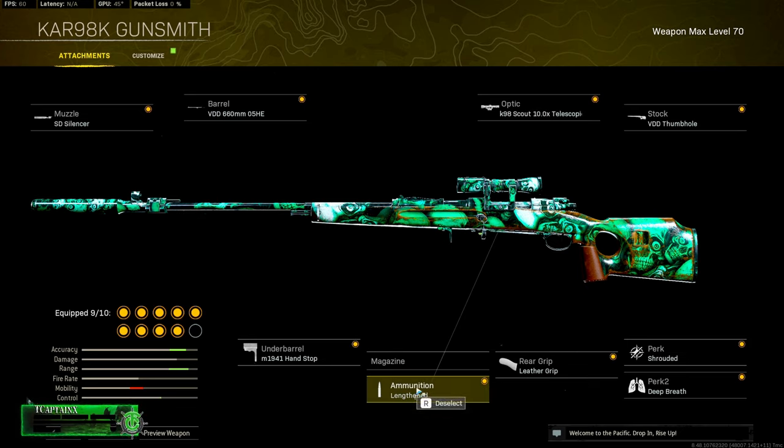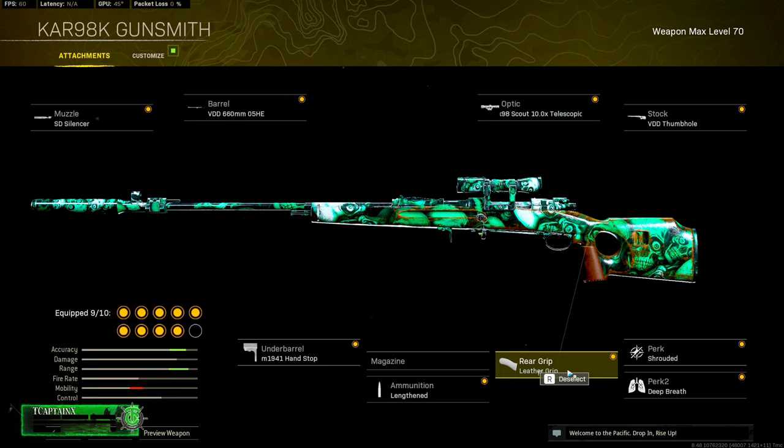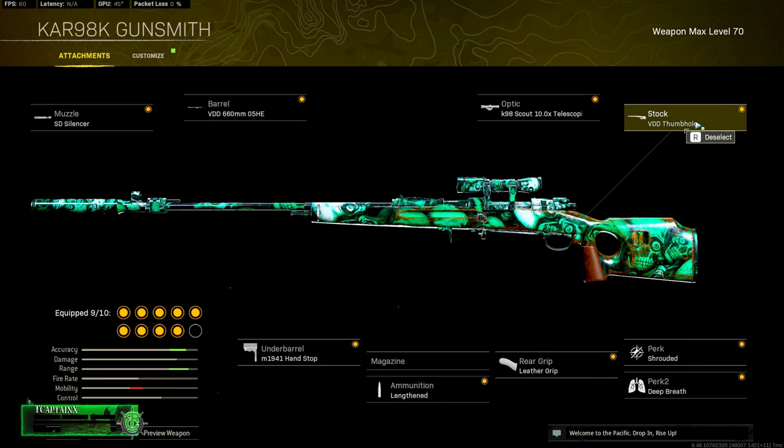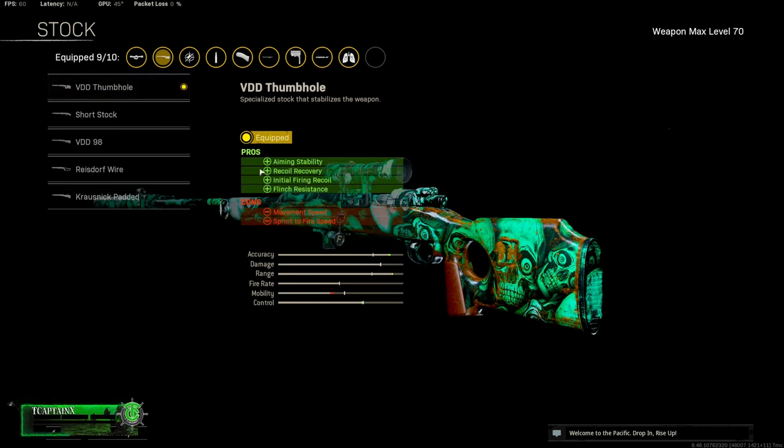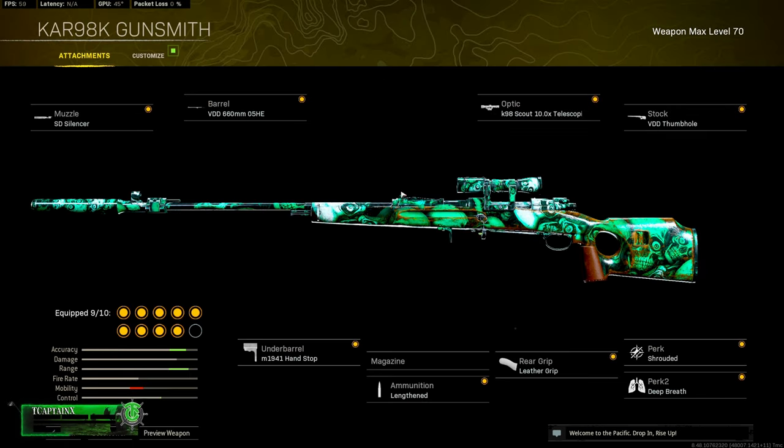Lengthened ammo is very important because it helps with bullet velocity. I'm not using a magazine because none of them seem to have really any useful pros. I'm using the leather grip because that helps with aim down sight speed. The VDD thumb hole helps with flinch resistance and aiming stability which is sway. The short stock helps with aim down sight speed but with how fast this ADS is with the 10x scope you really don't need it — though it might be worth using once this gets nerfed or with a default reticle. The shrouded perk hides your glint and the deep breath perk helps you hold your breath longer.